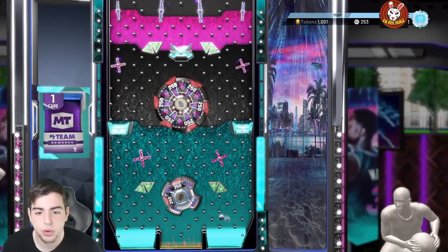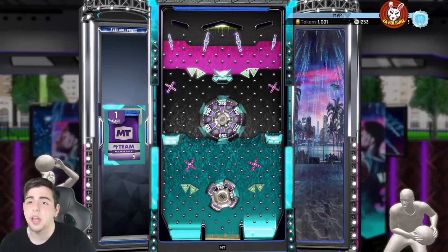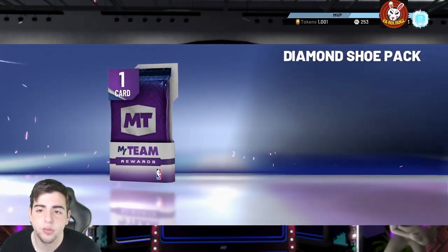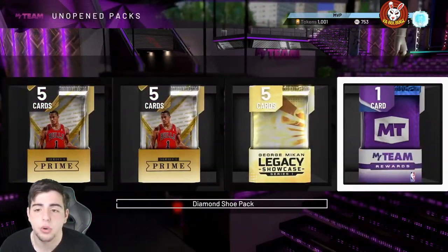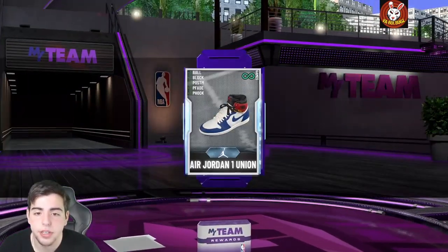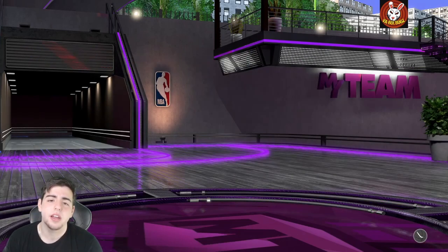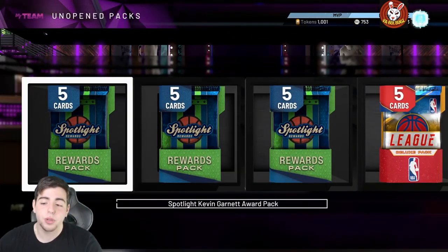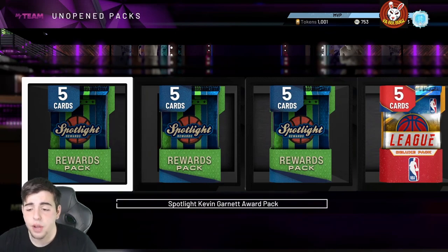Alright, here it is — thank you 2K. Quick little locker code video for you guys. Let's see what we get — hopefully a three-point shoe, those go for a lot. Here we go: diamond consumable. Block ball — okay, I'll take that, it's pretty good. That's all we got for the video, simple code. Hope you enjoyed — stay tuned for more content, going with another video after this.